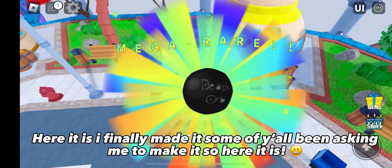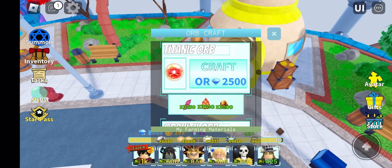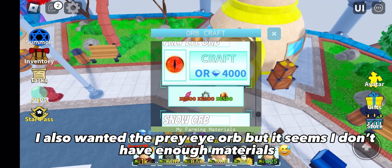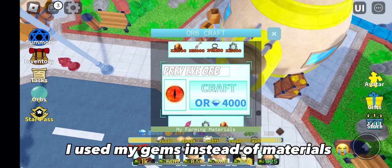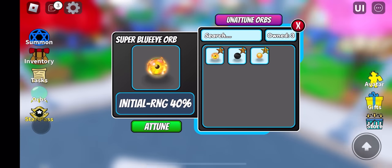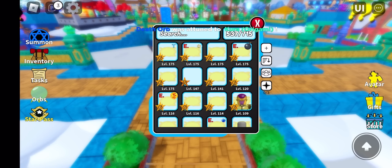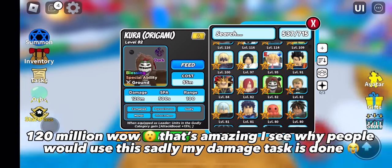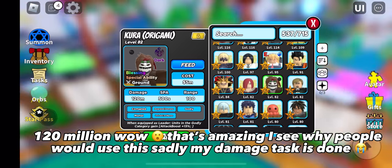Here it is — I finally made it. Some of y'all have been asking me to make it, so here it is. I also wanted the Prey Eye Orb but it seems I don't have enough materials. Hold up — do y'all see that? I used my gems instead of materials. Anyways, let's go check Kira's damage. 120 million — wow, that's amazing. I see why people would use this; sadly my damage task is done.